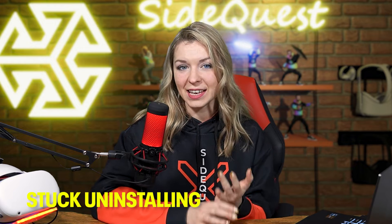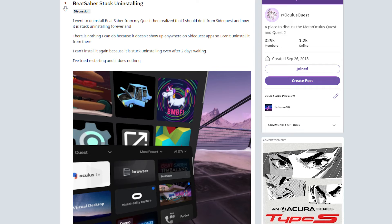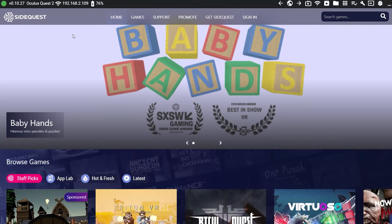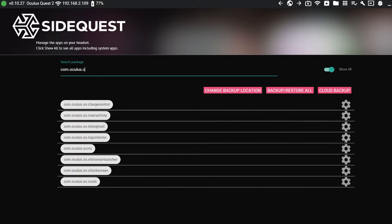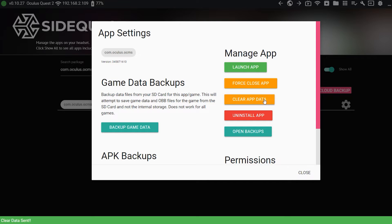Occasionally you may come across an issue where one of your apps is stuck uninstalling on your headset and nothing seems to work, even if you restart. Factory resetting used to be the best solution, but don't do that. Instead, go to SideQuest, click on installed apps, then show all, find the app called com.oculus.ocms, go to settings, and click clear app data. Just as simply as that, you avoided the dreaded factory reset and solved the problem of the stuck app.